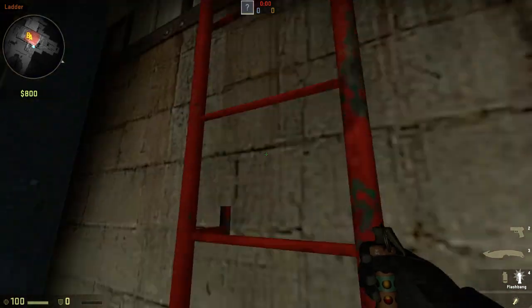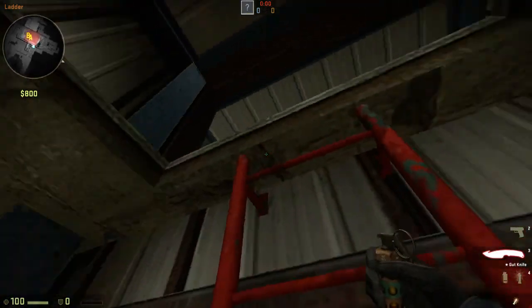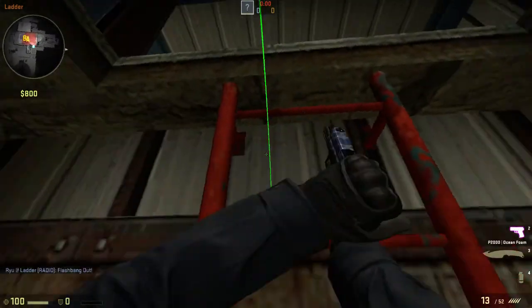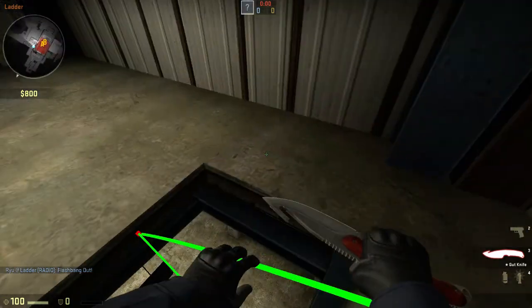A lot of times people are going to come up here and they're either going to throw a flash maybe from down here in the upper, or sometimes they'll get a little bit more fancy and bounce it off this ledge. You'll see how far into the site that flash goes — it's really really easy to turn away from.